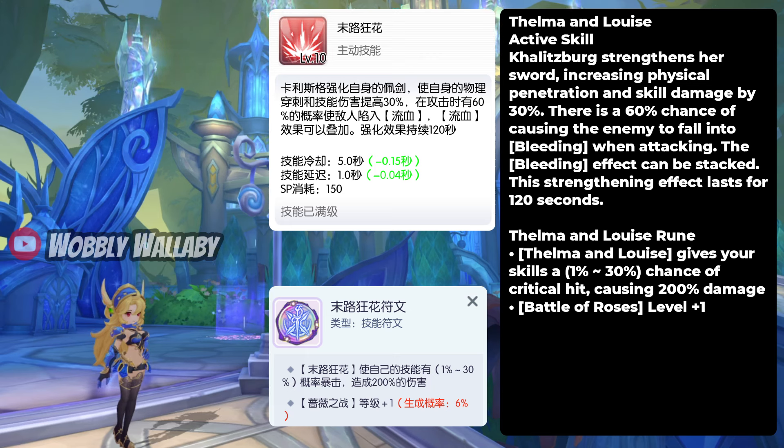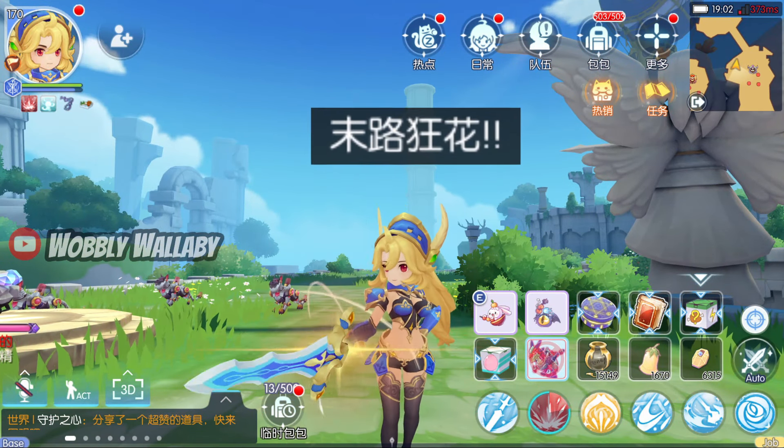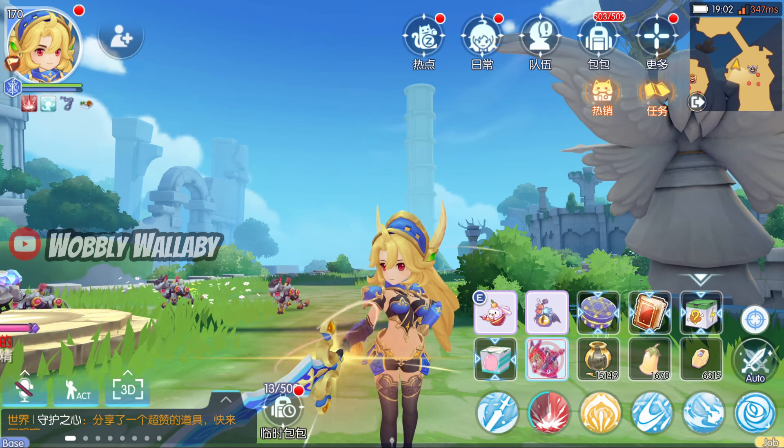Next is Thelma and Louise, an active skill. Kalitzburg strengthens her sword, increasing physical penetration and skill damage by 30%, with a 60% chance of causing the enemy to bleed when attacking. The bleeding effect can be stacked, and the strengthening effect lasts for 120 seconds. The Ruin also gives up to a 30% chance of critical hit causing 200% damage. This reminds me of Doran's critical chance effect from the Burst Ruin — it's an annoying reroll since if you get 30% your damage will be insane, and if you get 1%, well, that kind of sucks. Overall this buff is pretty insane, especially for a legend where you need skill damage and physical penetration.